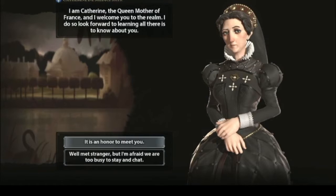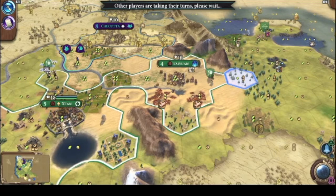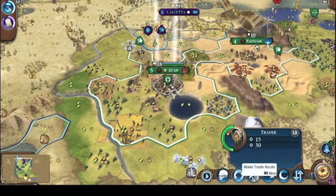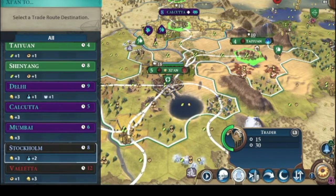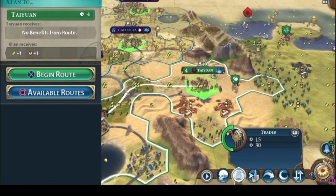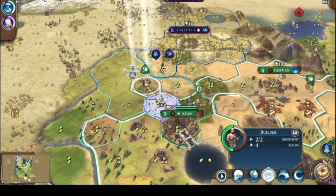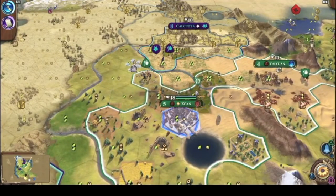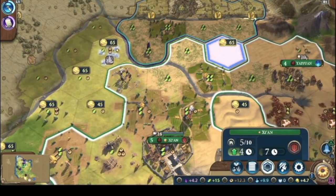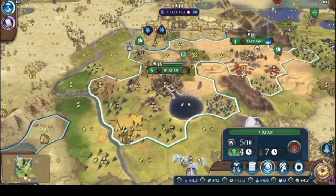I'm good with you as long as you don't start trying to declare war. First person to declare war has to die — that's all I gotta say. We got a trader. Trade in-house first, then we'll move out. We've gotta buy this land before he takes it — buy this too.